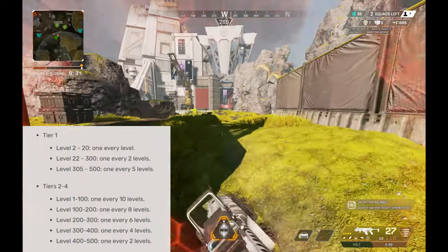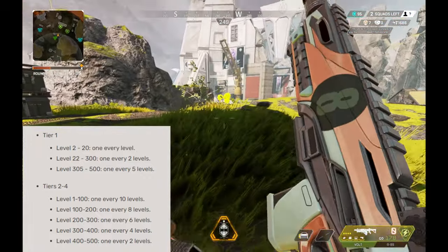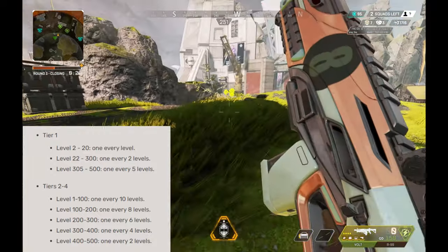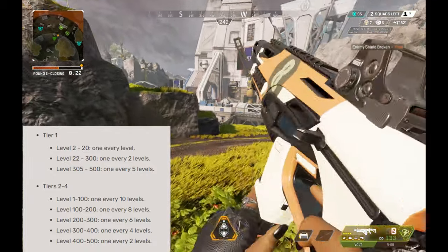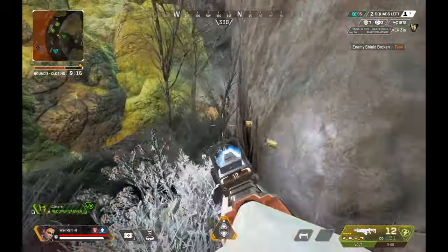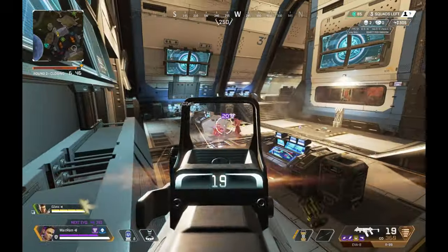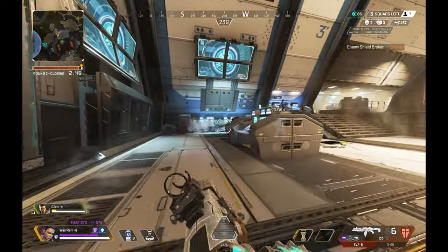Then there's a slightly different tier structure in future prestiges. From level 1 to 100, you'll earn 10 packs. From 100 to 200, you'll earn 12. From 2 to 300, you'll earn 16. From 300 to 425, and from 400 to 500, you'll earn 50 packs — which equates to about 113 per prestige. If you add up all three prestiges with the first 500 levels, you'll earn a total of 538 packs, which is your guaranteed heirloom.